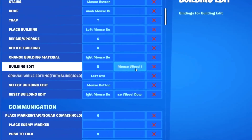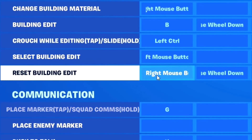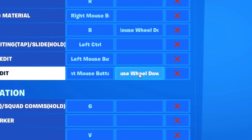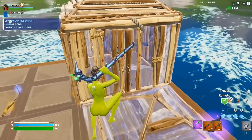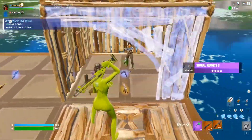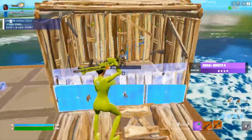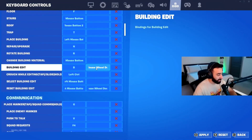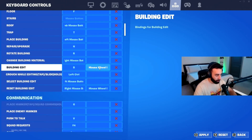I also have an alternative keybind for editing: mouse wheel down. That's tied to the reset building edit setting, and I also have mouse wheel down as an alternative keybind for resetting edits. This is for resetting walls much faster. If an opponent is boxed up and I take their wall, edit it to shoot them, and want to reset — I just scroll down on my mouse wheel and it automatically resets. That's why both editing and resetting are bound to mouse wheel down: when I scroll down on any building I own, it edits and resets in seconds.